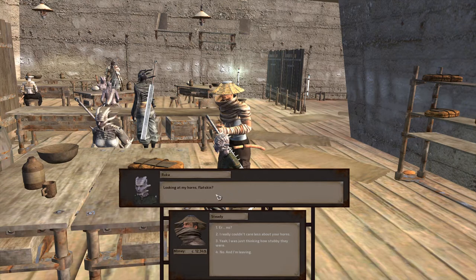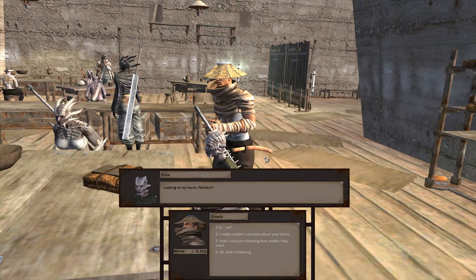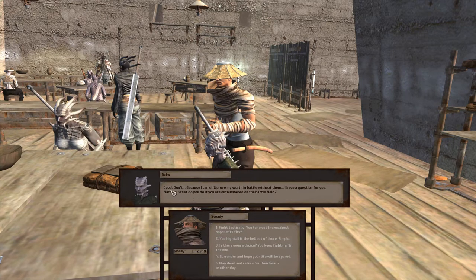Don't tell her that we would have paid her. The trick is that you've got to get through this dialogue tree with just the right options. So - look at my horns, Flatskin. Yeah, they're stubby alright. What happened to your horns, man? Because I can still prove my worth in battle without them. I have a question for you, Flatskin - what do you do if you are outnumbered on the field of battle? Our options are: fight tactically, hightail it the hell out of there, save the choice, or keep fighting till the end. Well, she's a Shek, so fight till the end seems like the correct choice here.